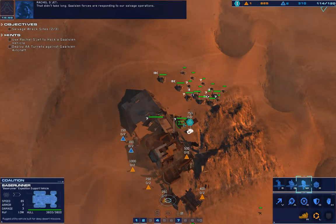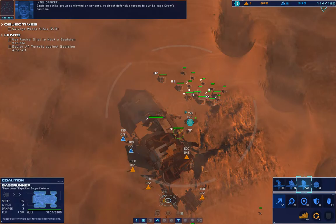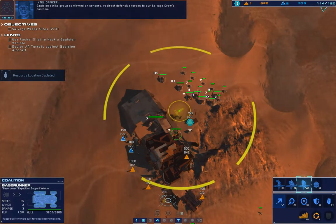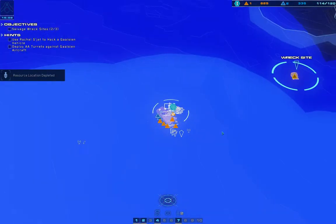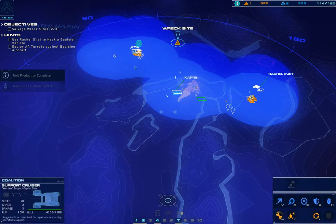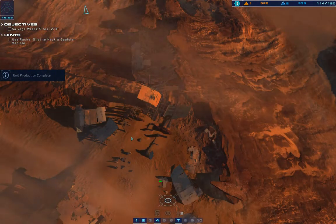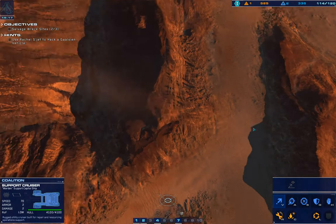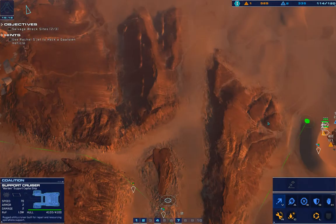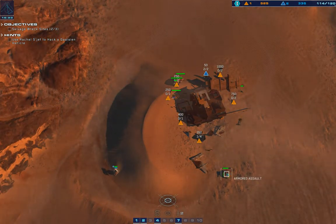Galician forces are responding to our salvage operations. Galician strike group confirmed on sensors. Redirect offensive forces to our salvage crew's position. Cruiser reading — prep for long range move. Green light to proceed. We're cleared to move. Base runner online.